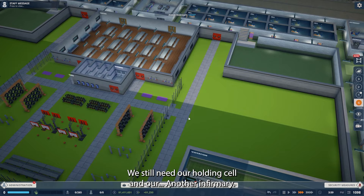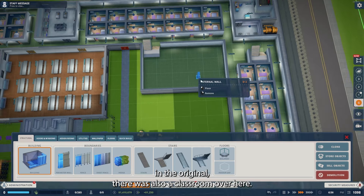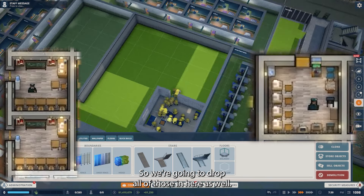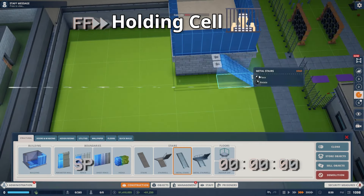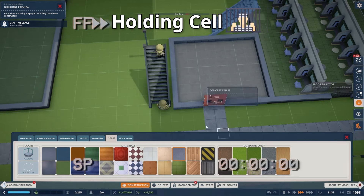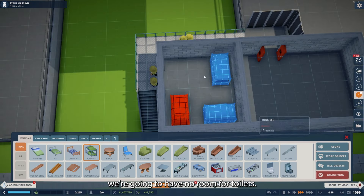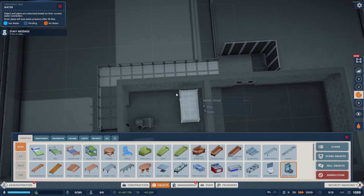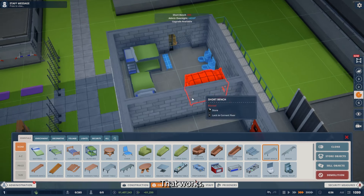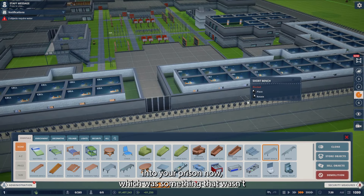Over here we still need our holding cell and an infirmary. We also have a staff break room over here as well. In the original, there was also a classroom — actually two classrooms and another common room — so we're going to drop all of those in here as well. The holding cell actually had four bunk beds in it. We're going to have no room for toilets, so we'll leave it at three bunk beds. They get two toilets and a single shower. It's a very basic holding cell, but you can control how many inmates come into your prison now, which wasn't quite so easy back then.